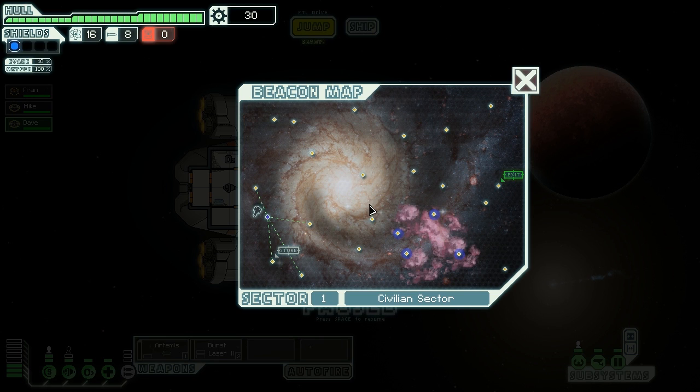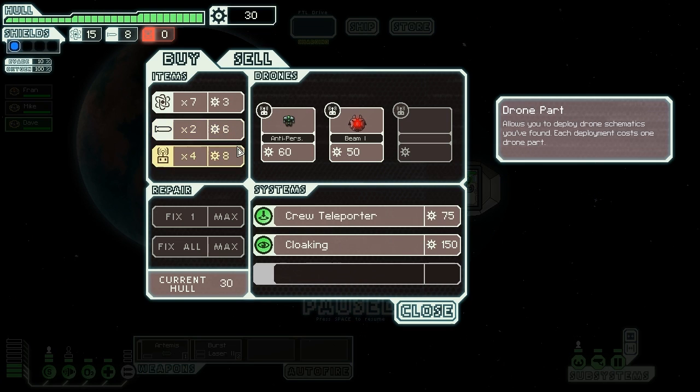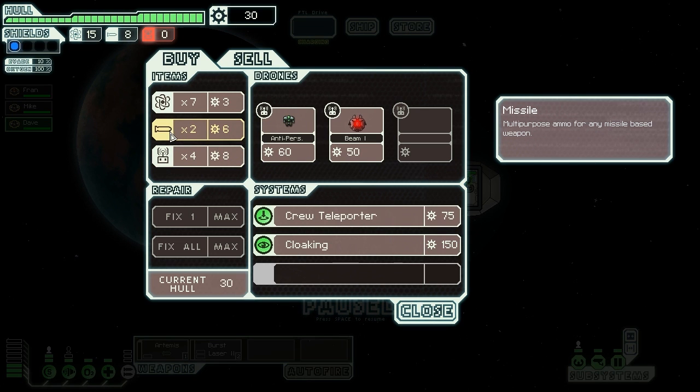We're going to try to visit as many beacons as possible, then get through the exit before the rebels swamp over onto our territory and get rid of all the lovely data from the Kangaroo Conundrum conference — that's what we're protecting. First up, let's go to the store. A ship engineer has set up a small shop. We can see a crew teleporter, missiles — quite cheap actually — FTL fuel, and drone parts.